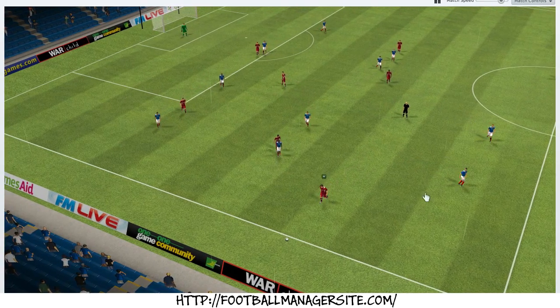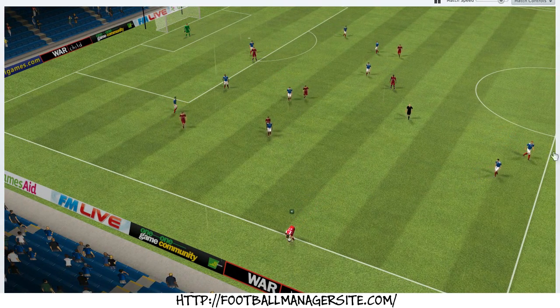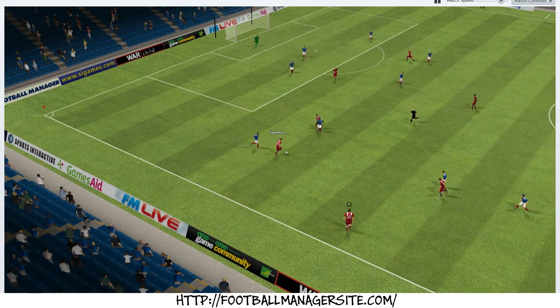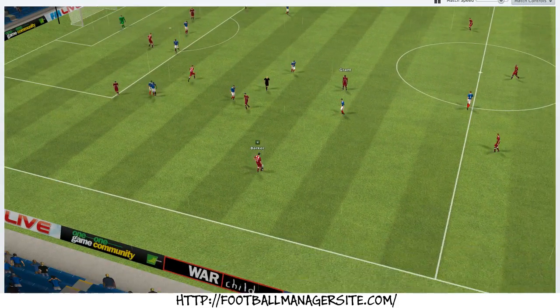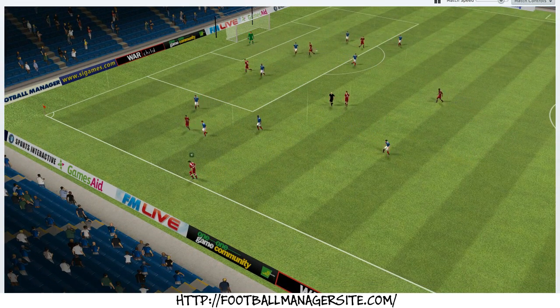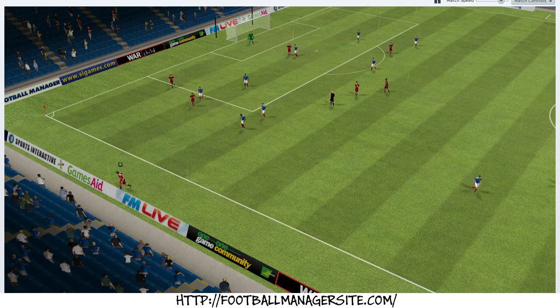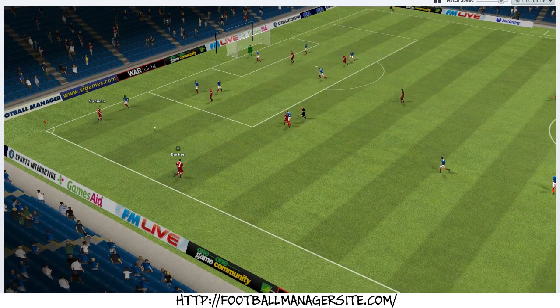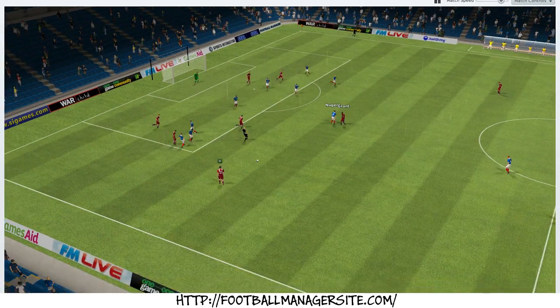Look at him — he is injured, you can see him walking slowly. Spencer is trying to find space. Hall again — you can see him limping. That is quite cool by Sports Interactive; I never knew the match engine could do that animation.